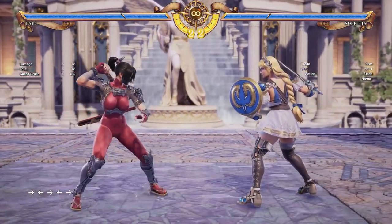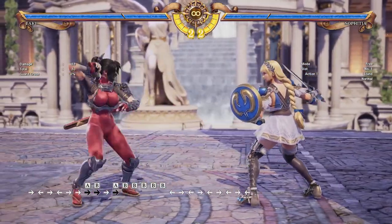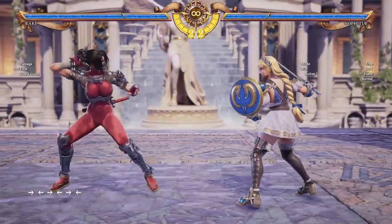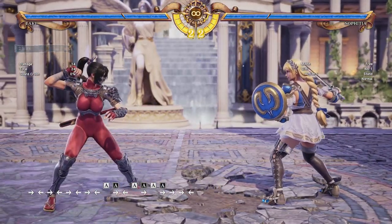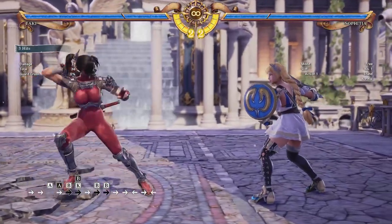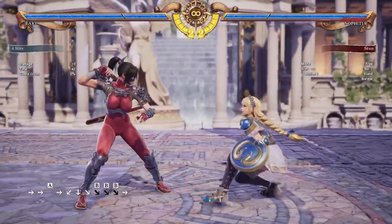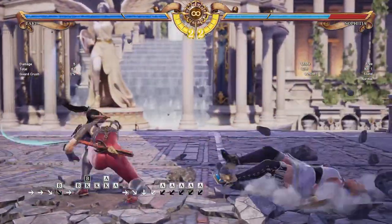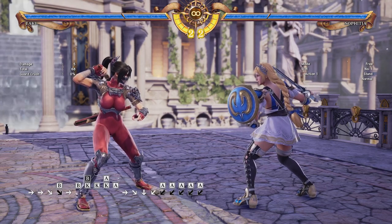One more good option for catching sidesteps is 6AB. It has follow-ups on counter hit and does pretty good damage, getting even better in Soul Charge, which we'll cover later. It's great for catching sidesteps and has mid follow-ups, so if the opponent tries to duck they'll get hit. Another great option for catching sidesteps is Adjust Frame — press A then forward right away. You can cancel it into her front roll (forward B+K), then B immediately after for a short combo. This move has a special Just Frame: if you press forward right as the blade connects, it stuns the opponent longer for extended combos, though the extra damage isn't really worth the difficulty most of the time.